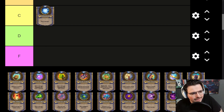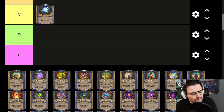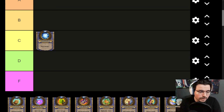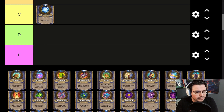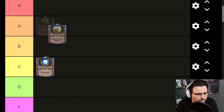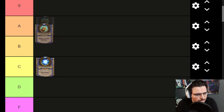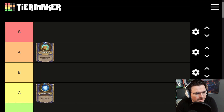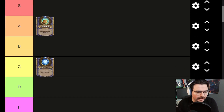Summon Pets — the Animal Companion Hero Power — has been really good, even in Wild. It creates a lot of mid to late game value. I think it's really good; not the best, but it provides a lot of value. I'm putting it in A tier because of the consistency of summoning random three-drop minions, and it's almost endless — they're always going to be really good.